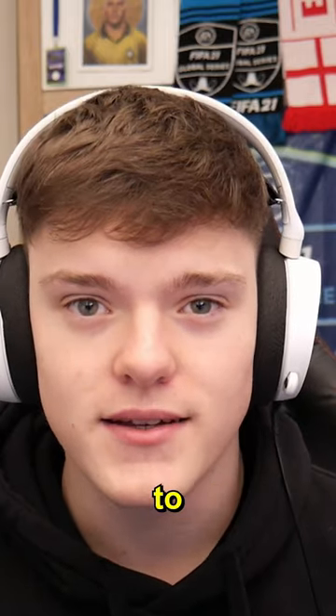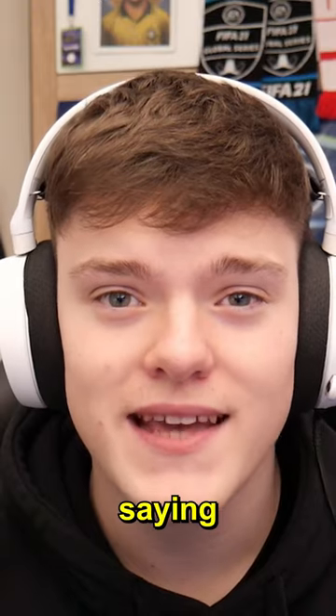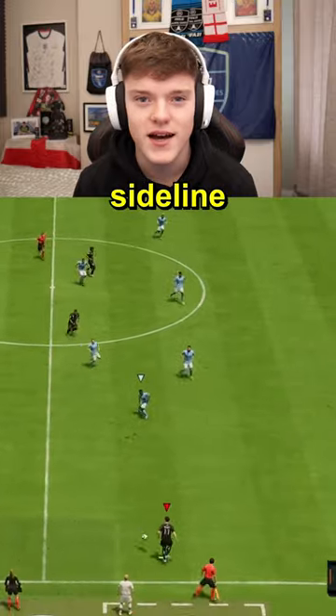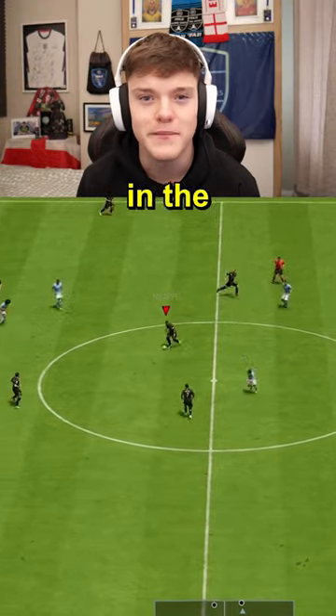Lastly, we've got hug sideline. To trigger this, you click up and then left on the d-pad. Ever heard the old Sunday League saying, get chalk on your boots? Well, this is the FIFA equivalent. This will push your wide players right to the sideline. This works best when you're under pressure from an opponent and need more time and space in the middle of the pitch.